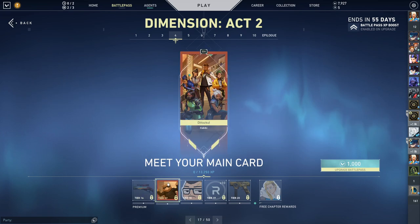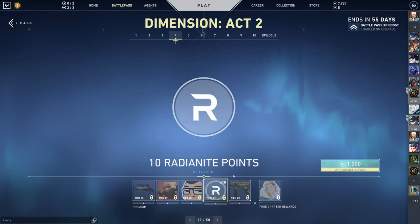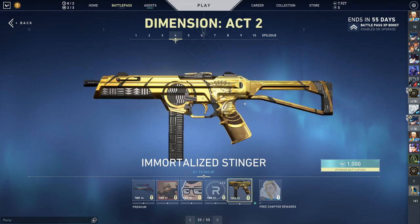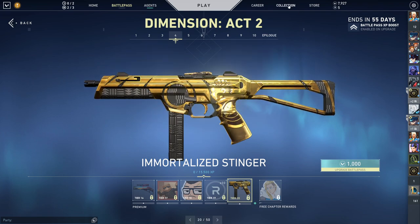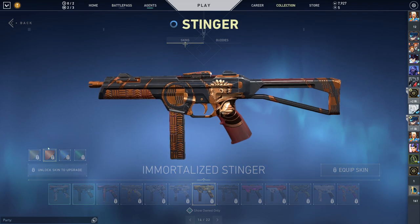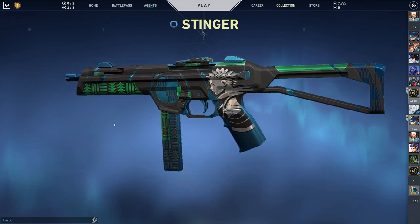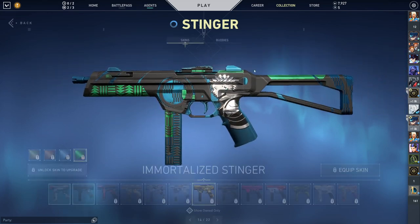Meet your main. The thing is literally the bear, but then the card doesn't have the bear on it — I actually like that, I like how it's different. A little yellow but looks good. Unamused Chamber Spray — looks good. Radianite and Immortalized Stinger — also looks really, really good. Let's check these colors out: we got the yellow, the orange, the blue. These are actually really nice ways to print the agent. Extremely nice ways. Well done.